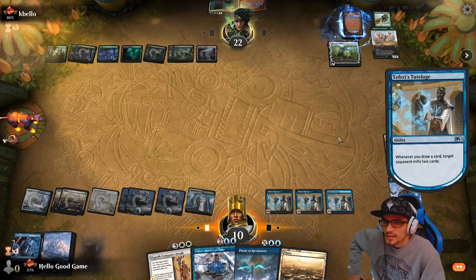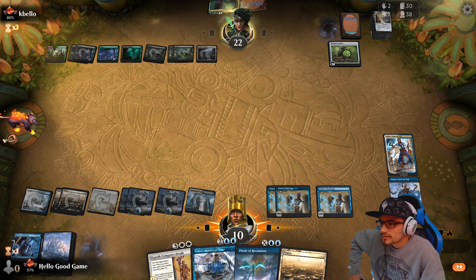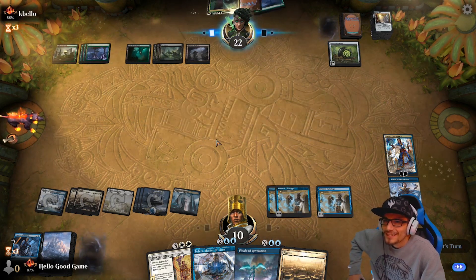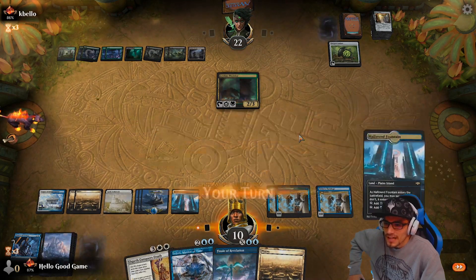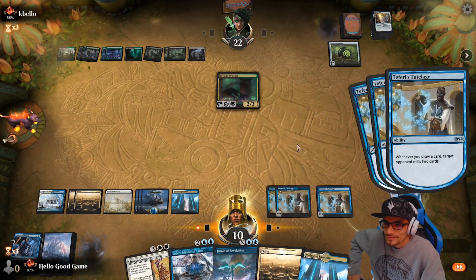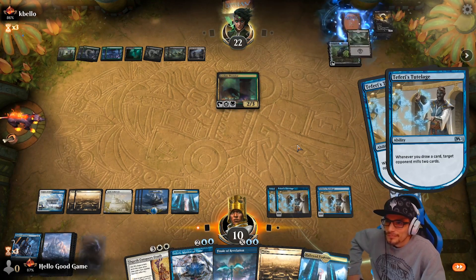Our opponent has a huge deck as well — he's down to 30 though, we're at 31. I don't think playing with a big deck is ever that great. Just from the draw of our first card we're milling six — pretty psycho.